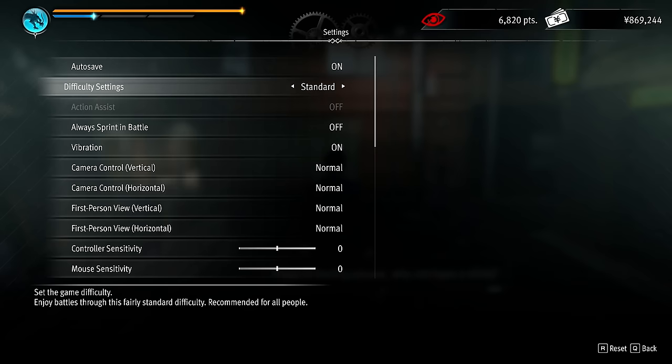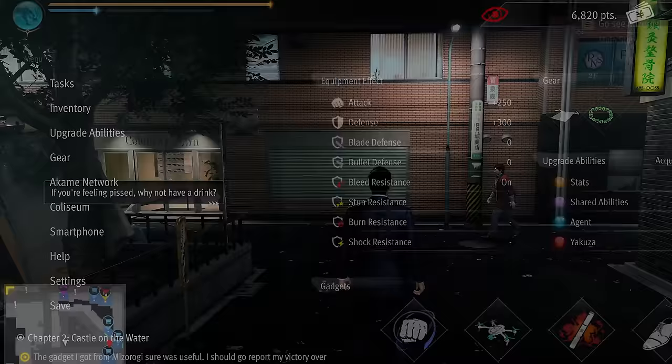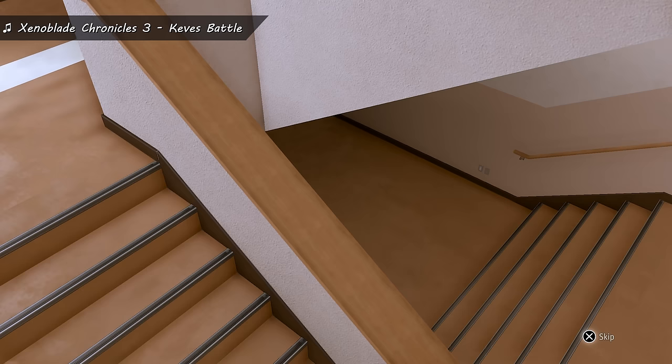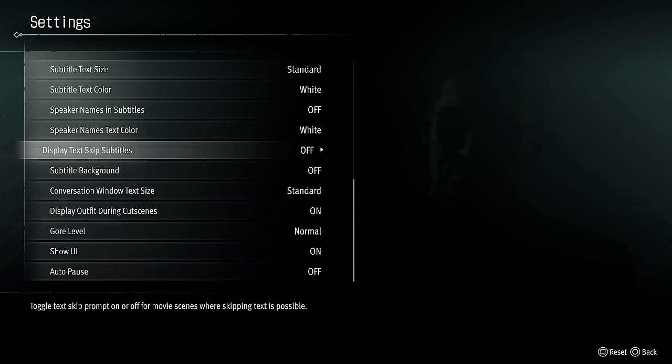The game has different difficulty settings: Beginner, Standard, and Professional — essentially easy, normal, and hard. There's also a setting to hide the press-whatever-button-to-skip dialogue prompts that were always on screen during cutscenes in the Judgments — previously added randomly to PC versions of those games — which is now a proper menu option.